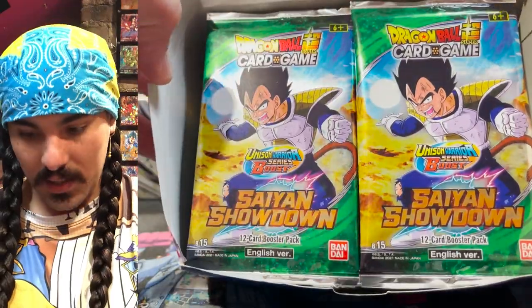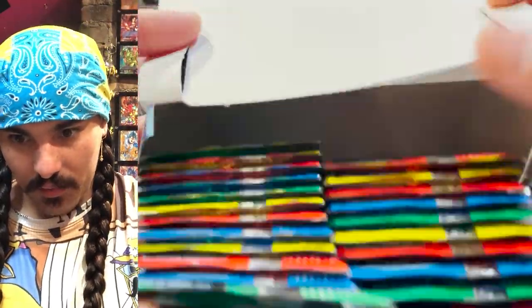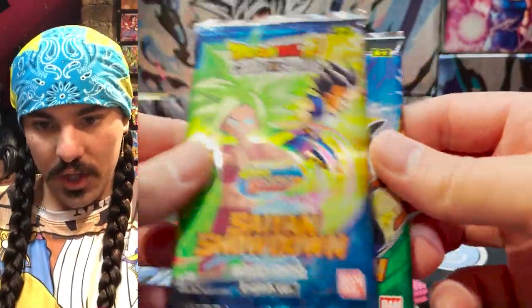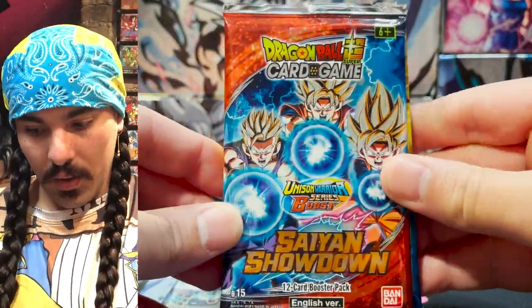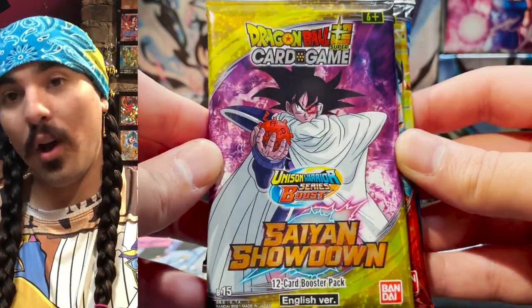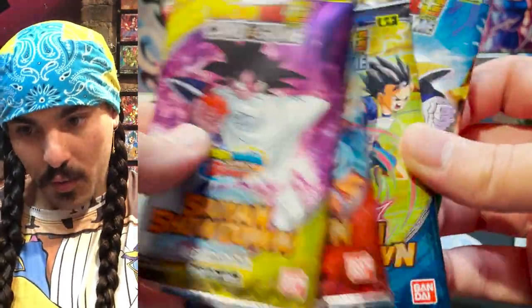Let's take a look at these packs. Look at this pack art — Vegeta ready to throw down for the Sand Showdown Throwdown. Let's check out a couple of these arts. We got Vegeta, Kefla and Kaba, Gohan, Goku and Goten pack, and Turles — which is also my last name, Dentull. Super cool pack art. I am so excited for this Universe 6 stuff.